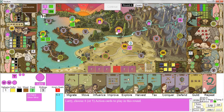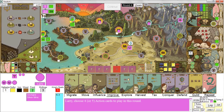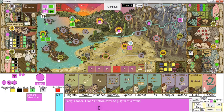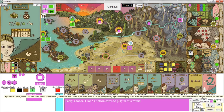Round four — I have a saltpeter now, so I can do five actions. I'll do a guild and a repeat, try another improve, another move — it's always good to have a move card in case you've got to get out of the way of the Queen — and I've got two influence markers, so I'll do an influence action.